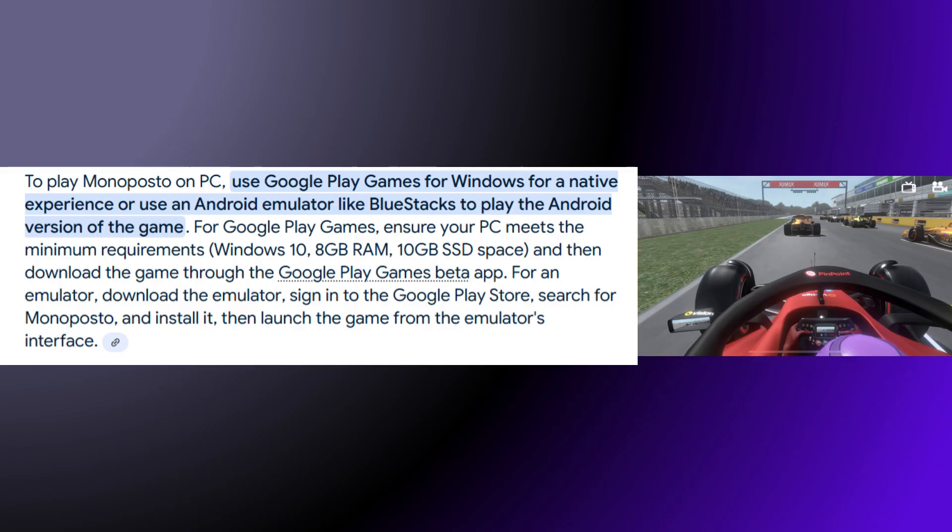For Google Play Games, ensure that your PC meets the minimum requirements: Windows 10, 8GB RAM, 10GB SSD space, and then download the game through the Google Play Games beta app.